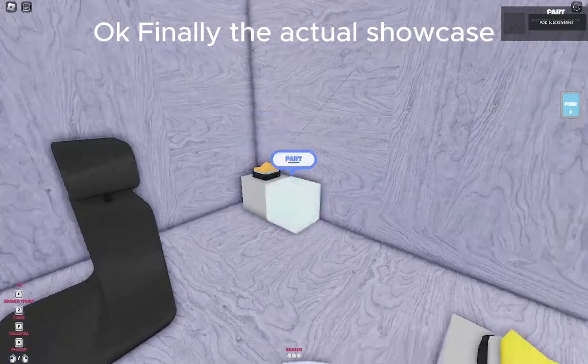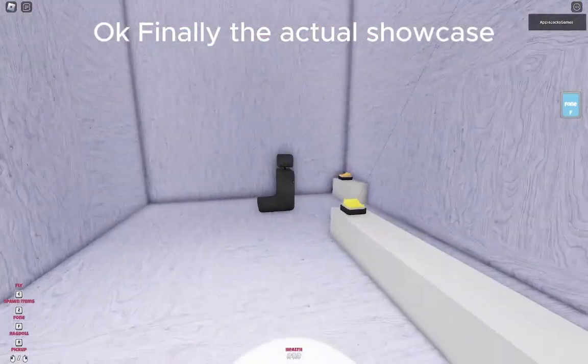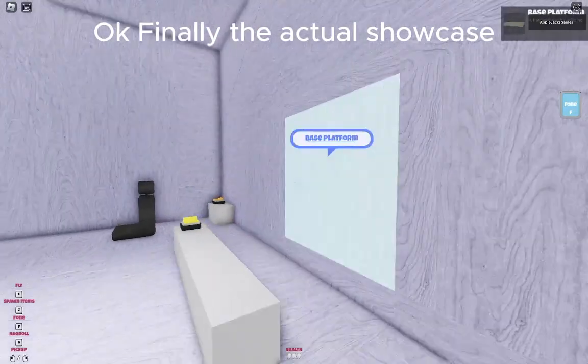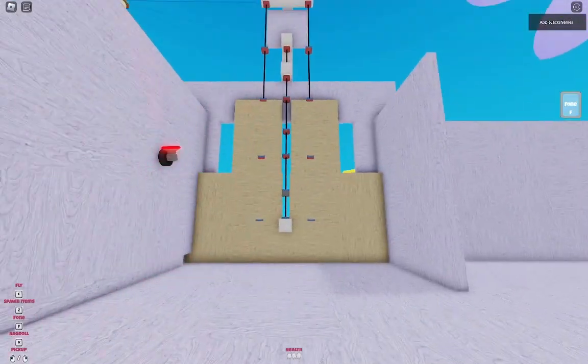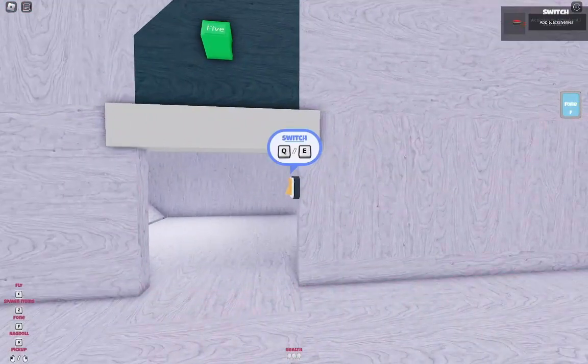If I switch this, I think both of them go down. Wait, no, that's the wrong switch. There we go, it went down. And then there's doors like this everywhere.